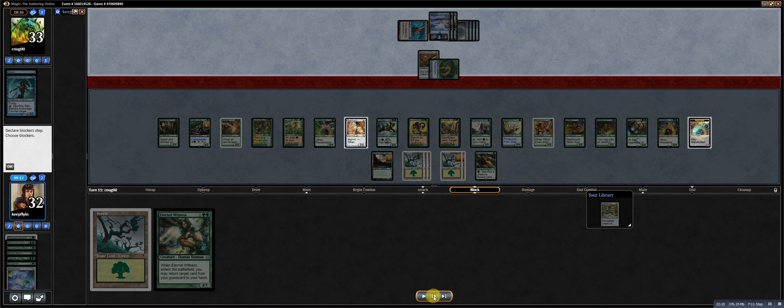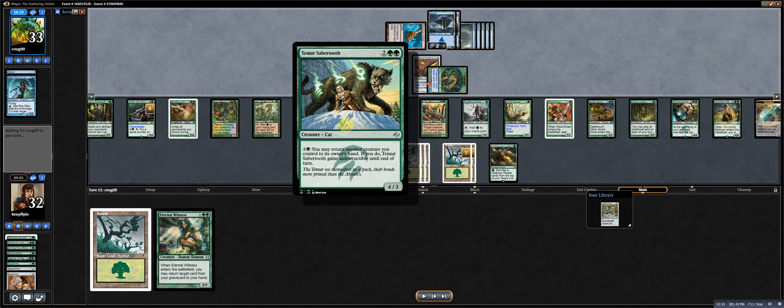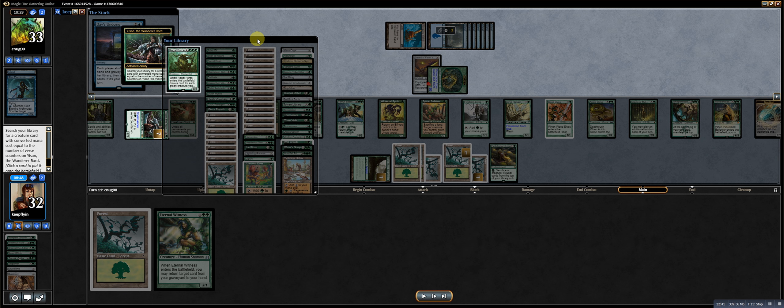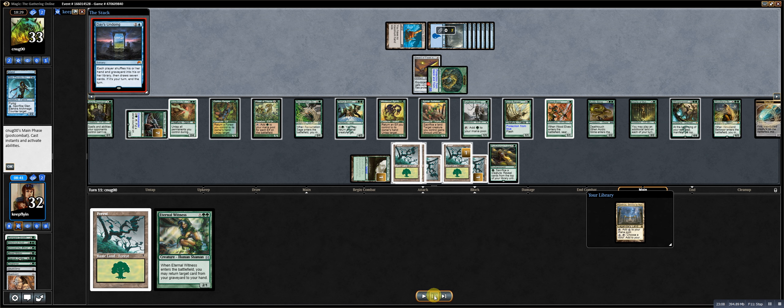I have Eternal Witness that I can continuously rebuy with Sabertooth. One of the cards to be added to this deck is Yeva, Nature's Herald — you'll see why. I only have one 7-drop which is Regal Force, but I don't intend to draw a bunch of cards just to have Days Undoing shuffle them back in. If I had Yeva in the deck, I could get Regal Force, draw a bunch, hope to draw Yeva, cast green creatures out of hand at flash speed, and then Days Undoing gives a new hand right after. Instead, I bounce a forest and Yi San to 8 to get Terastodon, and I'm going to knock out 3 of his lands.